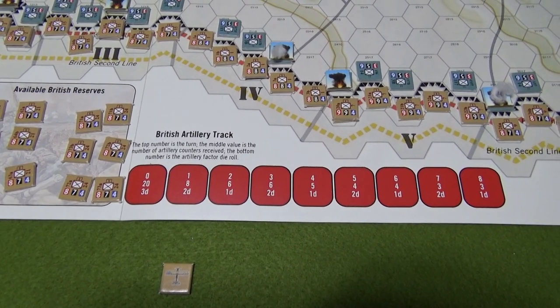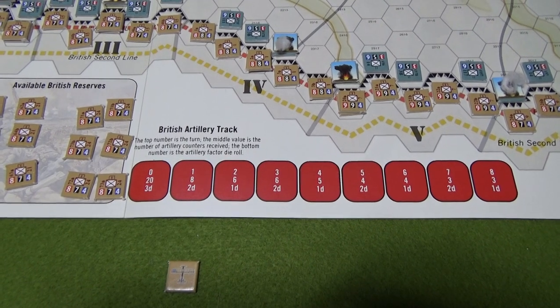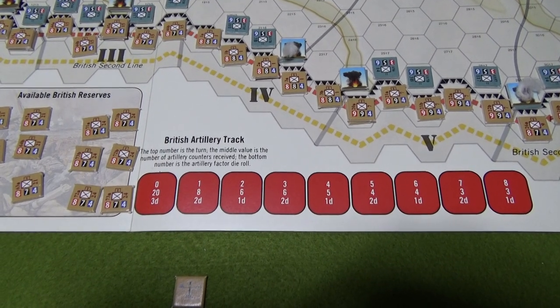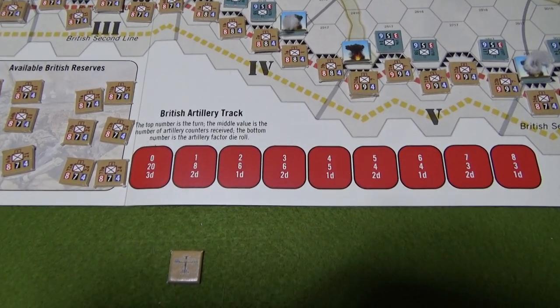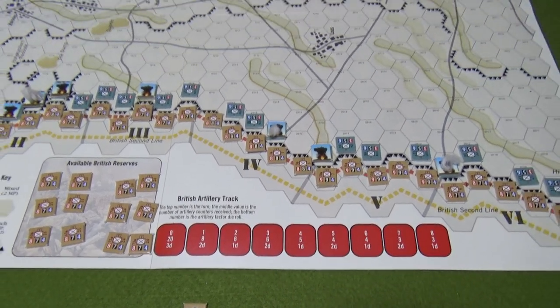So it says turn 0, and then they would get 20 markers they can put anywhere they want as long as there's line of sight. Right now it doesn't really matter because it's all along the German front line here, and three dice.